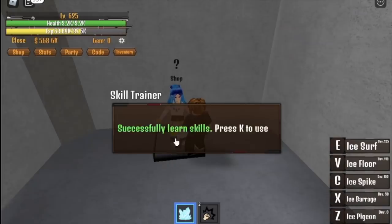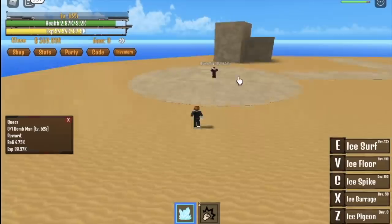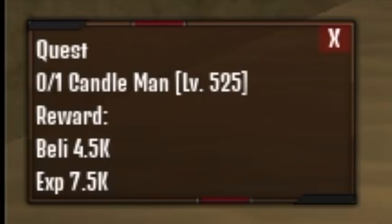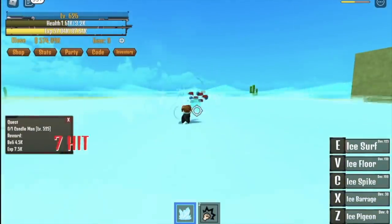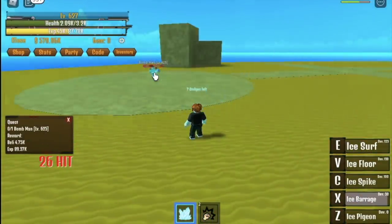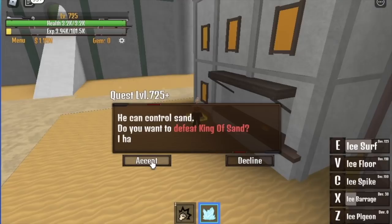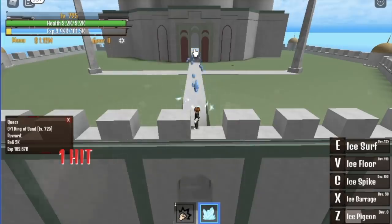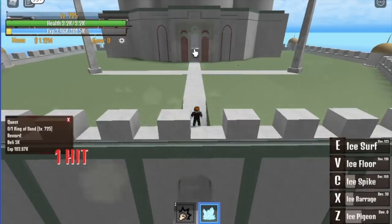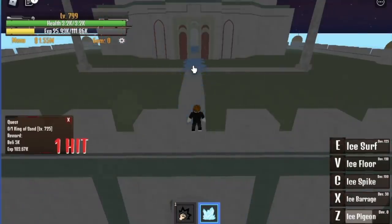At 625, go to Sky Island to buy your Observation Haki because you will really need it to level up fast. Then proceed to Desert Island and start defeating the Bomb Man. I forgot to turn on my Observation Haki — that's why I got damaged. After that, go to the Candle Man. We started here at 625 because we can defeat 2 mobs now. Do this until you reach level 725. At 725, fight the King of Sand — your first skill can hit from far away, and use your Observation Haki to dodge his skills. The target is level 800.